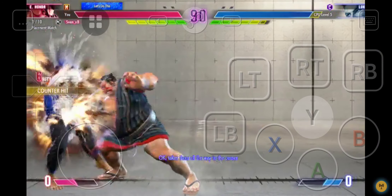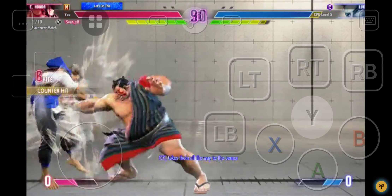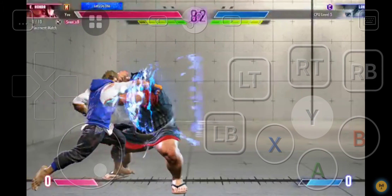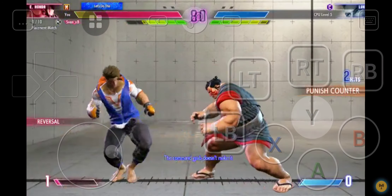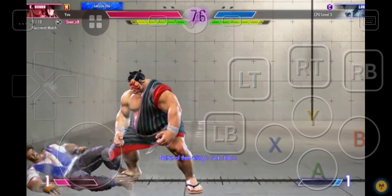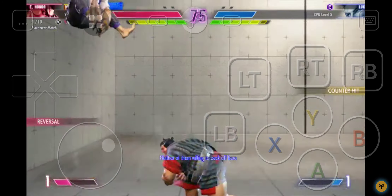Takes them all the way to the corner. They've got nowhere to run now that they're in the corner. The command grab doesn't make it. Neither of them willing to back off here. Gets the jump in, coming through, grabs them, takes a trip. Goes for the super art — goes for the level one super.